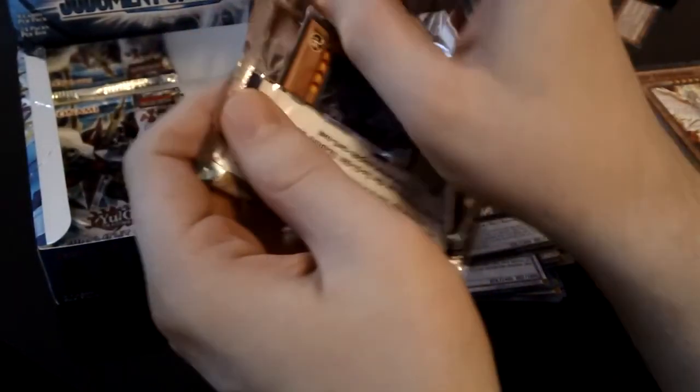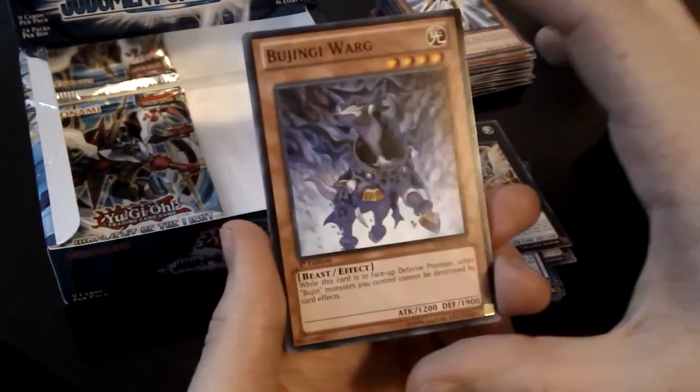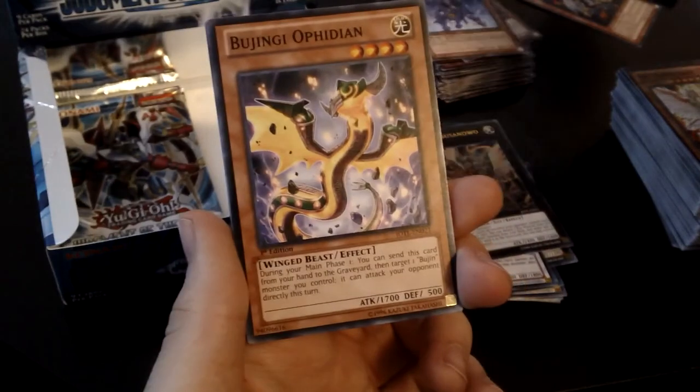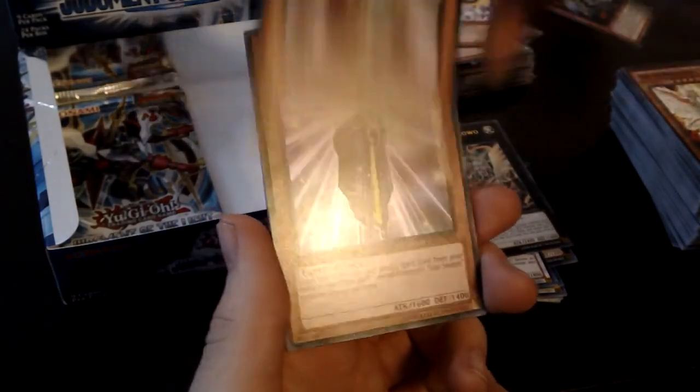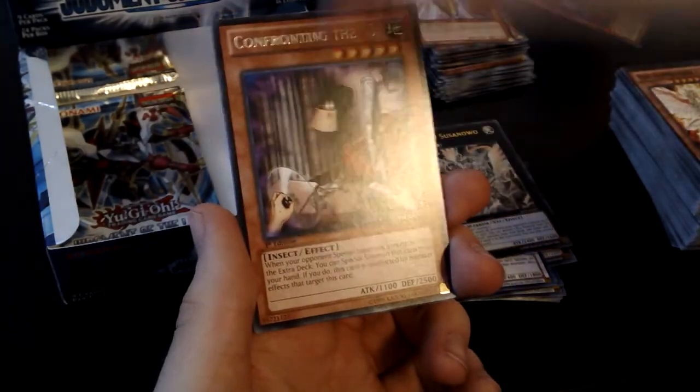That means we're not gonna pull Star Eater. Darn. All right, my anger fit is over now. Bujentai is to saw one — I actually already have one of these, I pulled another one out of another box, but I'm not going to sell that one. I will sell this one though. No Star Eater. I guess I shouldn't complain — we still pulled an Ultimate Rare, but it's a sad day. It's okay though, because we pulled Bujin Yamato — that was one of the main things I wanted from this whole set.